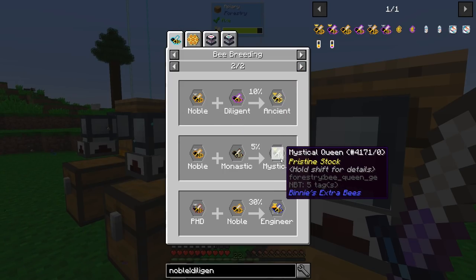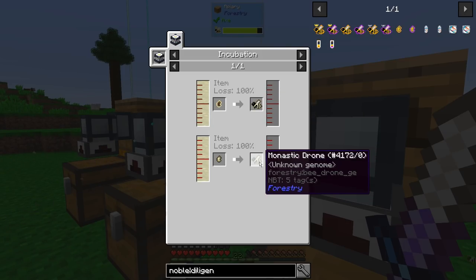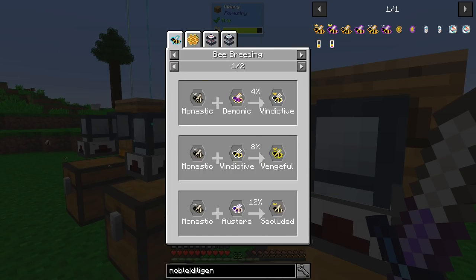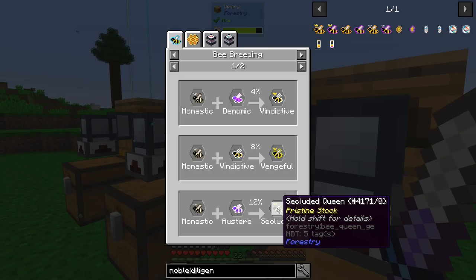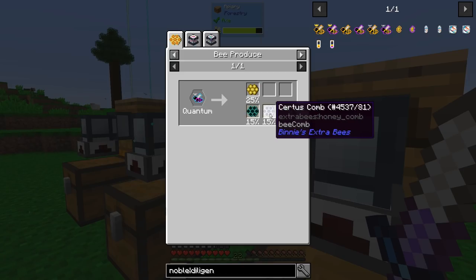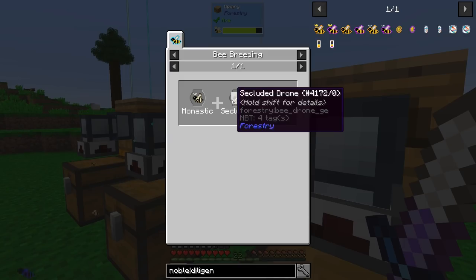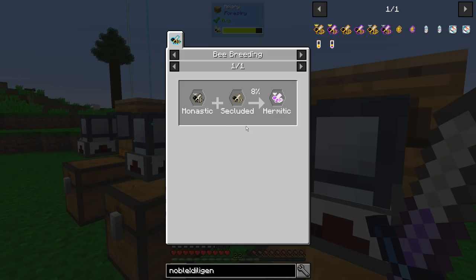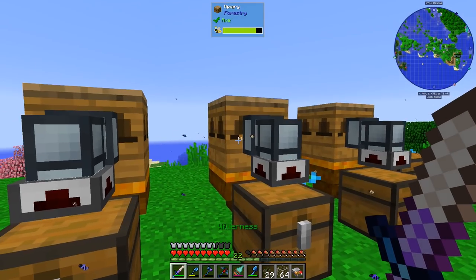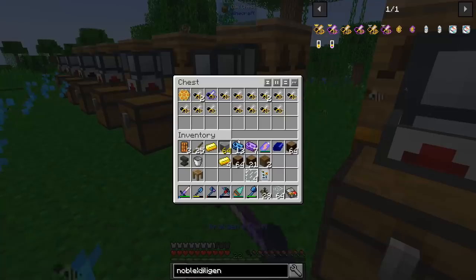There's the Ancient which we have. The Mystical we don't have. The Monastic — I'll have to go check where you get those; I think they're from villagers but I'm not sure. You kind of need those if you want to go crazy — the Abnormal, the Spatial, the Quantum which gives Shimmering. So I'll need those. Let me continue working with the bees and if there's any change I'll bring you guys back.